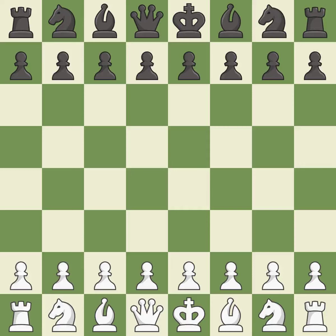Sicilian Defense, Najdorf Dinov Rosalamo, Fianchetto Variation. One player was winning but then gave it away. That game was pretty competitive. Black played better than white in the opening. Both players navigated the middle game well, and both players had a nice endgame.